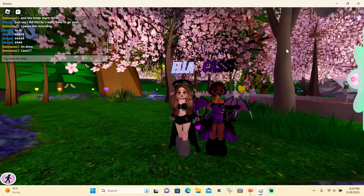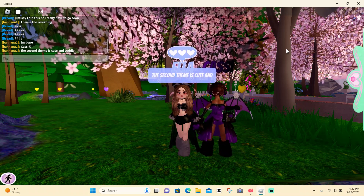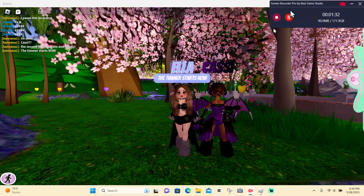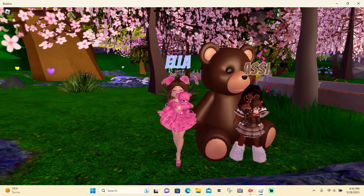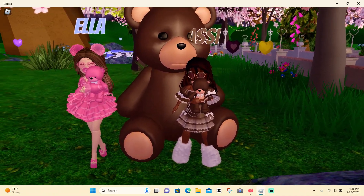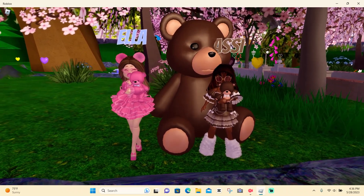Second round is Cute and Curly. The timer starts now, and I'll be back when I'm done with the second round. Okay, so here's the second round. The theme is cute and curly, and I have like 57 seconds left but I am done. Here is my outfit, and here is Cassie's outfit. Her outfit is super curly and cute, especially with the giant teddy and the baby teddy — the outfit is super duper cute. Let me know your thoughts in the comments which outfit you like best for the second round.